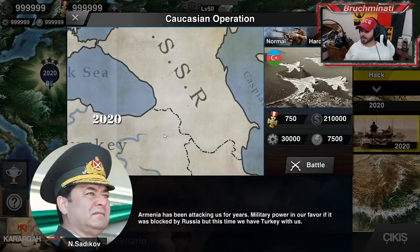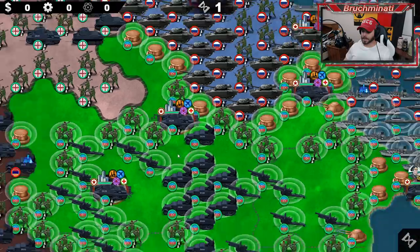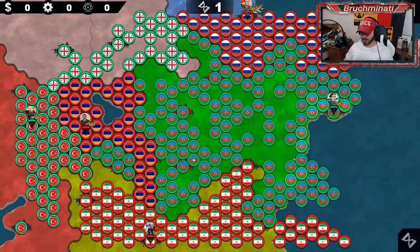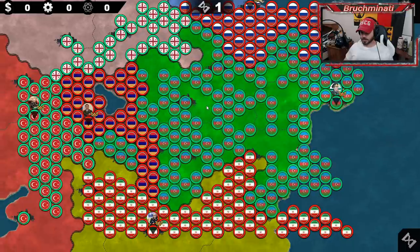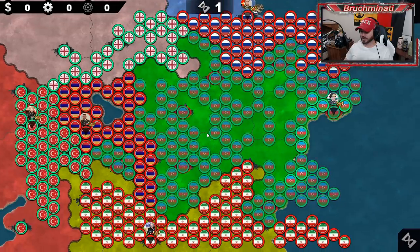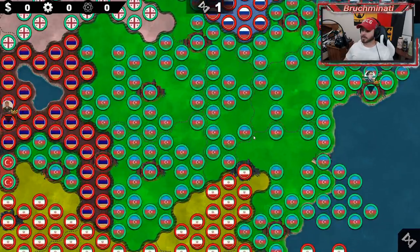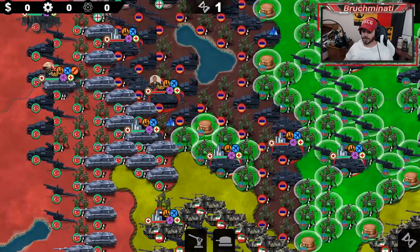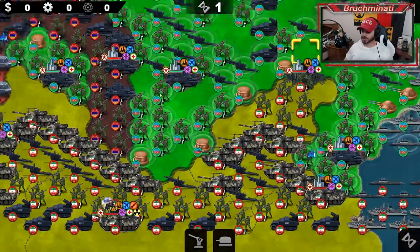Next up is the third mission: Caucasian Operation. Armenia has been attacking us for years — military power is in our favor but has been blocked by Russia. But this time we have Turkey with us. We've got Azerbaijan, Turkey, and Georgia versus Iran, Armenia, and Russia. Russia brought in the tank army, and Turkey has a ton of tanks too — so does Iran. Poor Azerbaijan has no tank army.